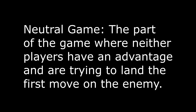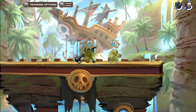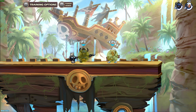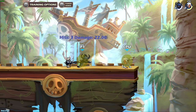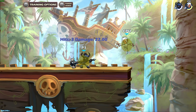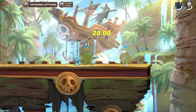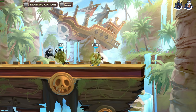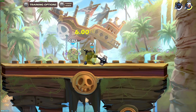Now that I went over all the hammer moves, let's talk about how to use them effectively in the neutral game, which is when neither player has an advantage and both are trying to land the first hit. Neutral light is an amazing close range move with one of the shortest startups in the game, so whenever you get close to the enemy, you'll usually hit them first. It also has a lot of active frames, making it good for catching players who spot dodge right away. Walking up and throwing out a neutral light will almost always work because the active frames last just as long as the normal dodge does.